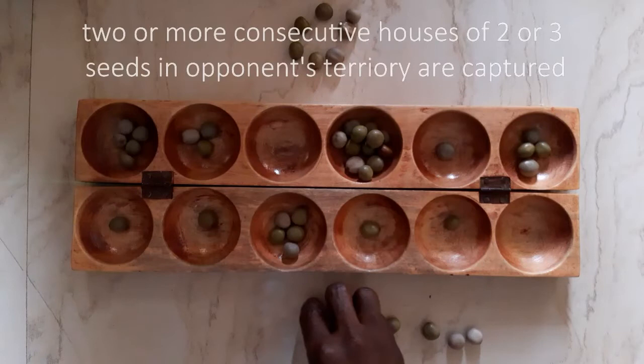According to the Abaparu rule, when a player captures seeds in his opponent's territory, all previous consecutive houses with 2 or 3 seeds in that opponent's half are also captured. So watch this.